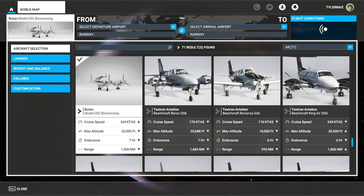Hello everyone and welcome back to FlightSim 2020, where I'm going to take a look at the Route 10 Model 202 Boomerang by Technotech. It is a freeware plane available on flightsim.to — I'll link it in the video description. And it is a very unique plane.